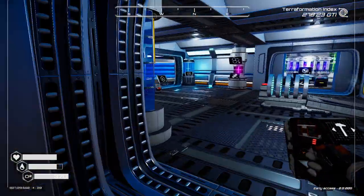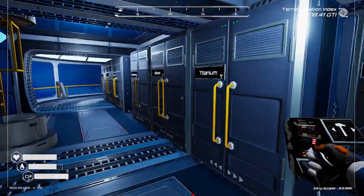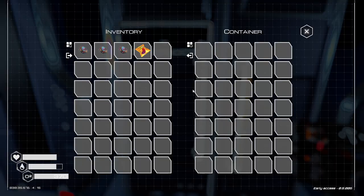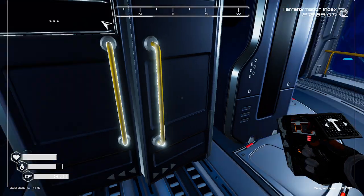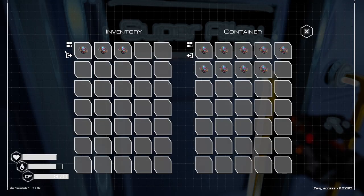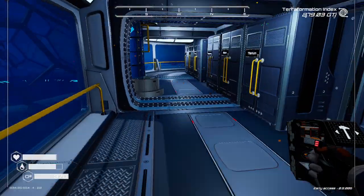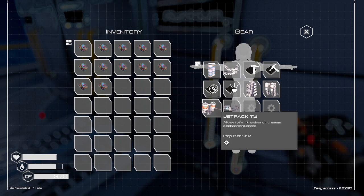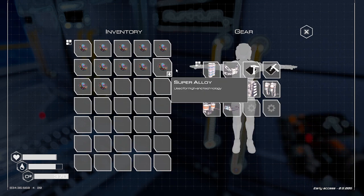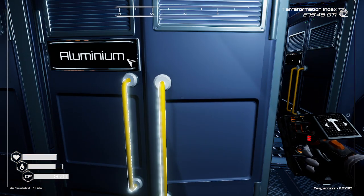Seeds go upstairs. This storage looks finally empty. This is all the leftover super alloy from last time. Let's take the rest. We need 16 super alloy for two more teleporters and we only have ten, so we're short.